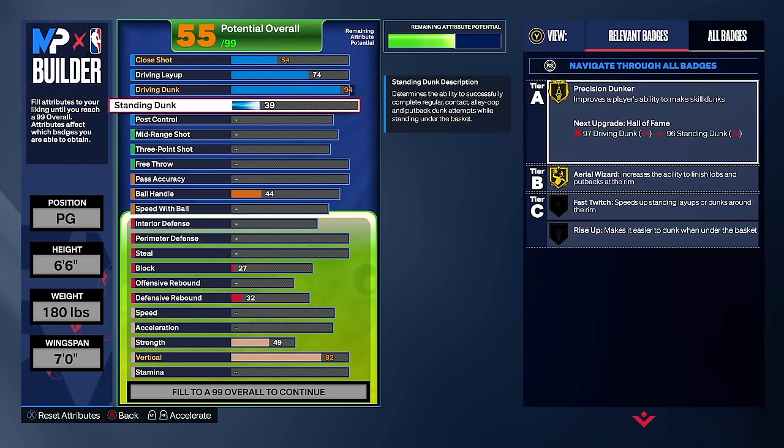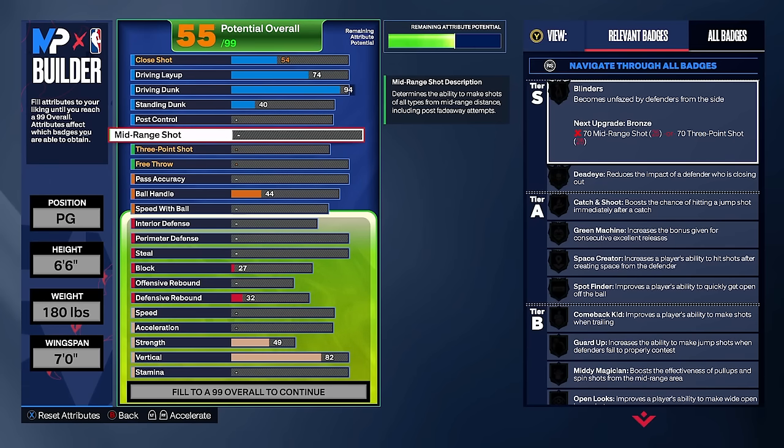We're pretty much done with our finishing category, but do one more thing: put your standing dunk at a 40 so you get those crazy standing dunk animations. A 40 standing dunk is the sweet spot — you're going to unlock a lot of good animations, including that cheesy standing dunk animation people use underneath the rim. Do not go higher, do not go lower. Just keep it at 40 to unlock that animation. After that, you're done with finishing — don't touch it.